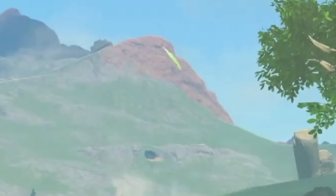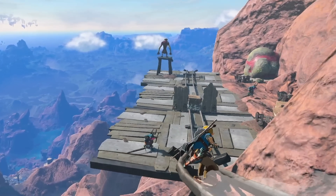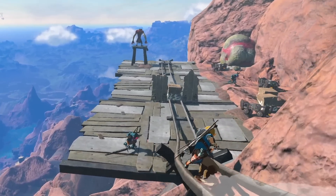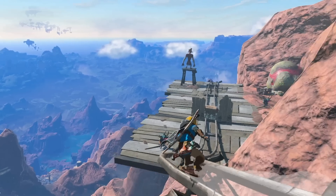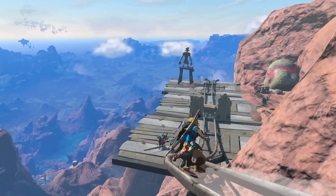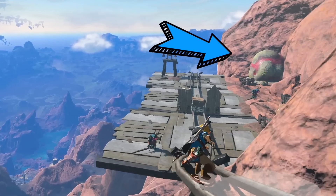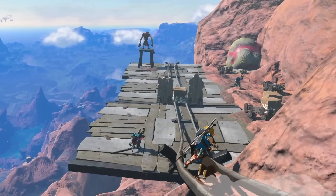There's actually a rail here that probably goes all the way through the mountain, but an enemy base set up a block to stop Link. Interestingly, Link isn't using a mine cart — instead he's using his own shield to shield surf through these rails, which is pretty cool. There's also a giant rock sticking out of the mountain that might contain malice, given the red line around it. Maybe Link can actually move it out of the way to get inside the mountain.